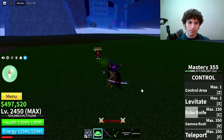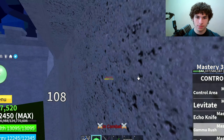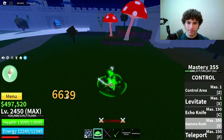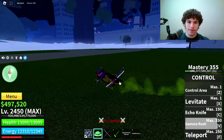Now the ultimate ability is Gamma Rush — master icon required is 350. It's super OP. Watch this — bam, look at that, slicing him up — and that did 6,639 damage.